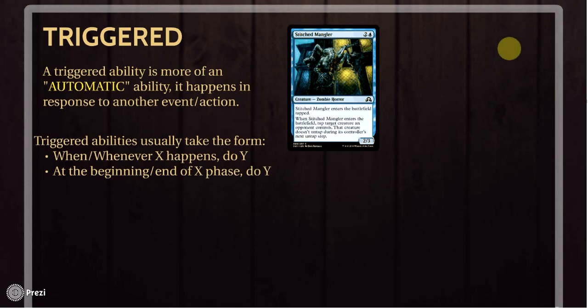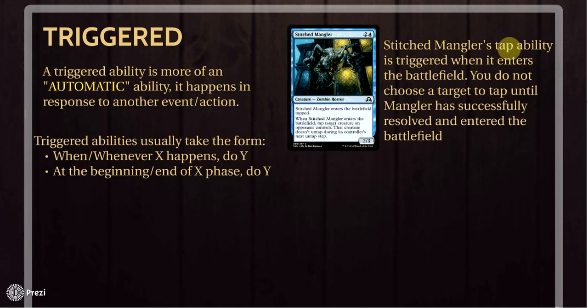So if you look at this common card from Shadows Over Innistrad, Stitched Mangler, it says in the second line of text: 'When Stitched Mangler enters the battlefield, tap target creature an opponent controls.' The trigger here is Stitched Mangler entering the battlefield. This is not an activated ability because you're not paying a cost. It's Stitched Mangler actually entering the battlefield that causes this ability to go off. If Stitched Mangler never makes it onto the battlefield — say it gets countered — the ability never triggers and you never get to tap a creature.